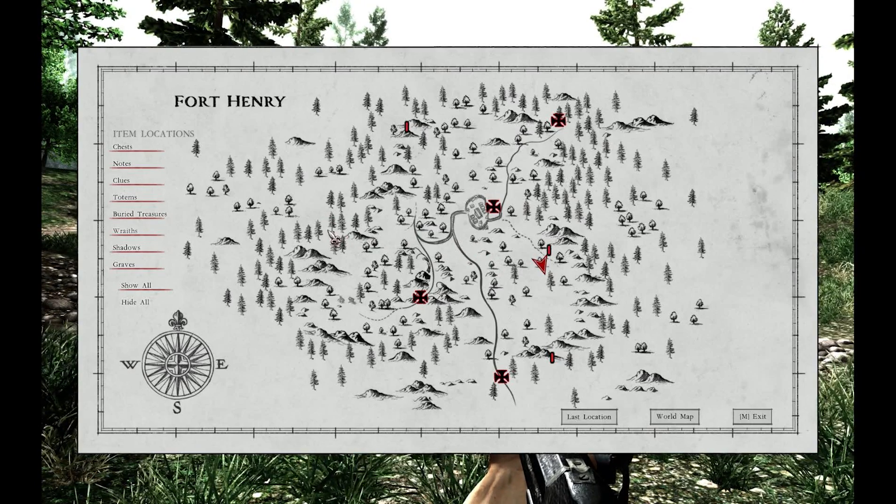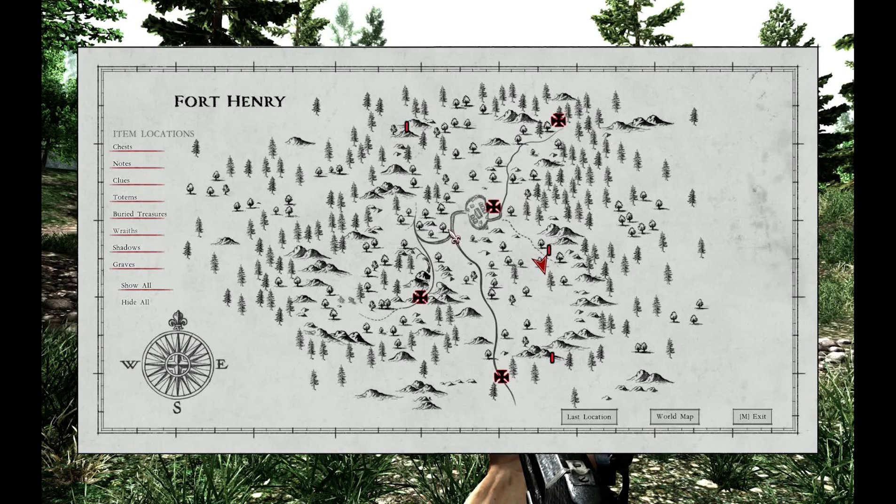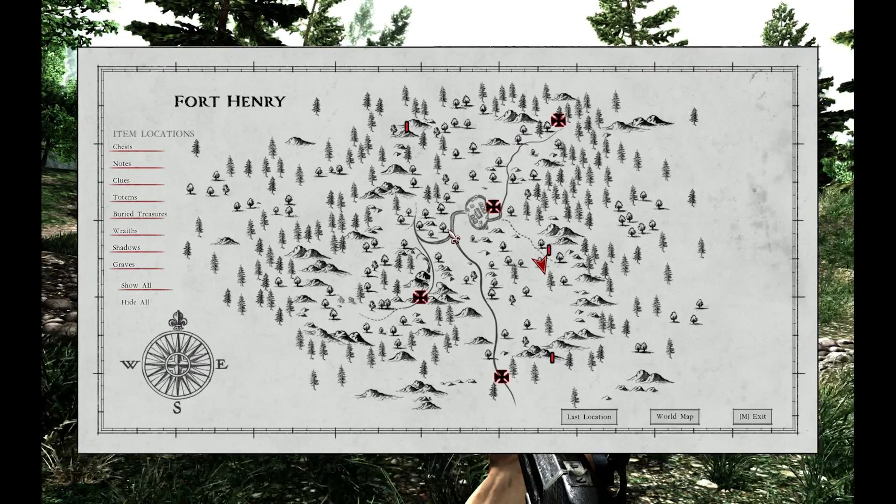You'll need to go back and forth between the wraiths, shadows, and various characters in the investigations, because as you learn more, the wraiths you talked to a few moments earlier will now remember additional information. And when they remember additional information, another wraith you had just spoken to will himself remember something new. By going back and forth between the various characters in the investigations, you'll eventually be able to solve that particular riddle.